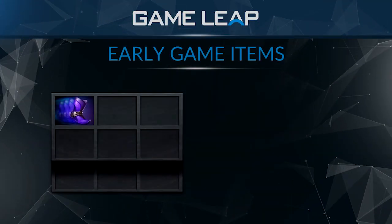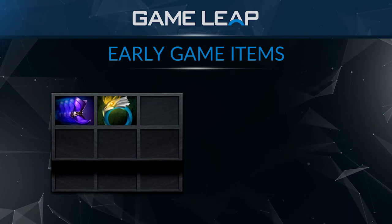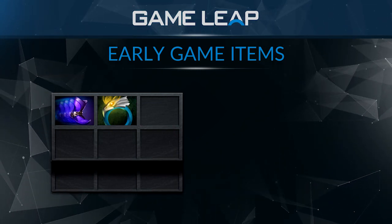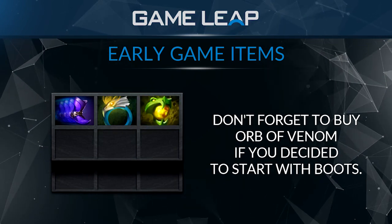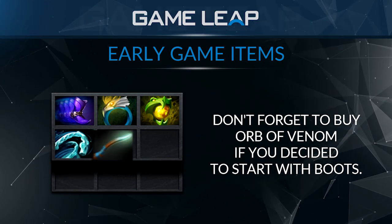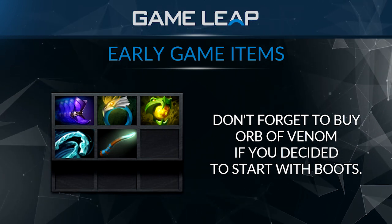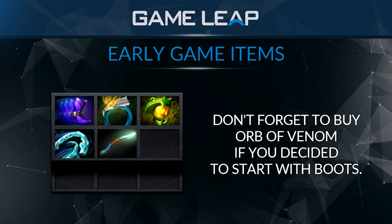After Phase Boots, you probably want Wraith Band and Aquila — really useful items at that point. Aquila just gives you really good raw stats, and the mana regen is really nice for you. If you did pick up boots first, pick up the Orb of Venom next. Wind Lace is also a good item — just extra movement speed. Magic Stick is decent, just a 200 investment for pretty much consistent mana. Whenever there's a fight, you'll always have mana to cast your spells, so that's always a nice pickup.